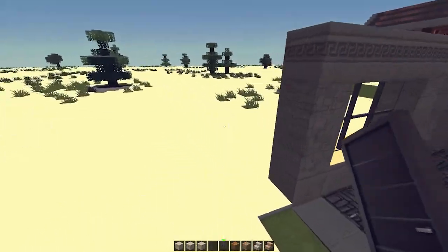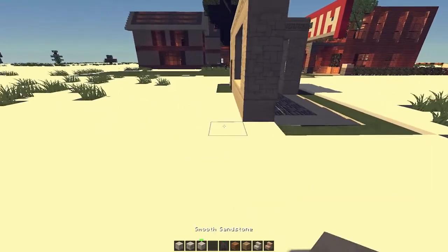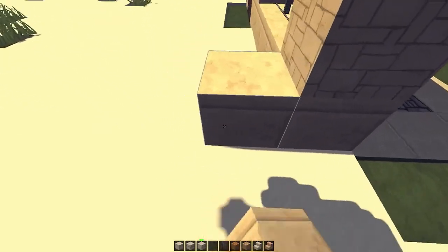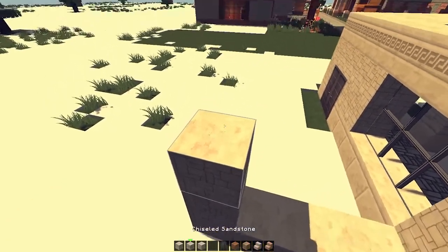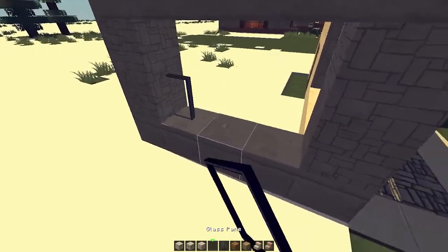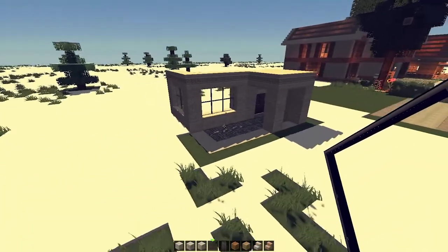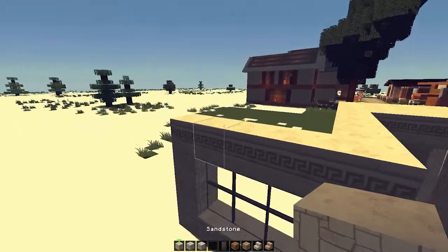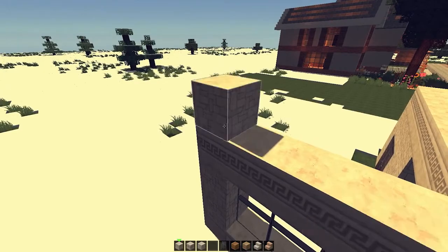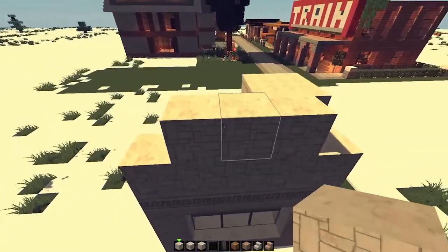So we have this. Then we're gonna turn around to the side where the window is — five in total. Get this and put glass panes in here so I have a nice corner. I'm gonna put this like that, this like that, and this like that — this is gonna be for the roof.